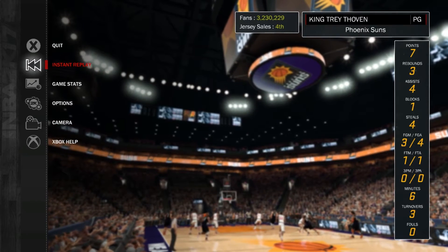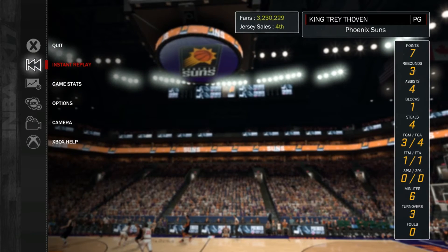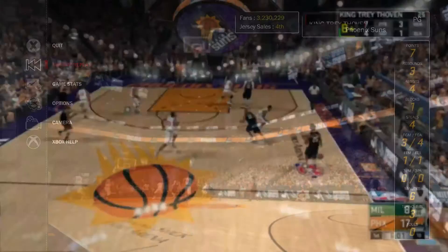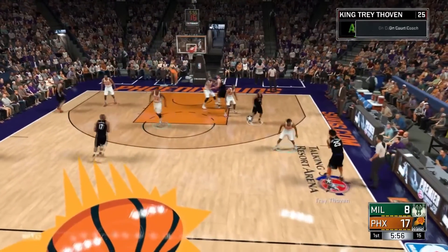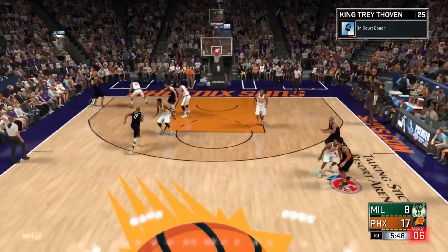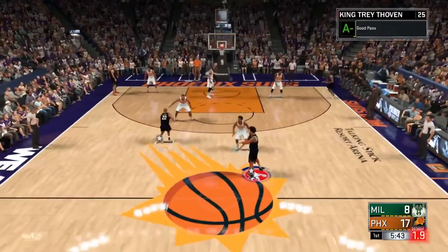Now I'm going to teach you guys how to get Flashy Passer. Like I said, it took me six quarters — twelve-minute quarters — to get it unlocked at Hall of Fame. This is the easiest badge in the game. Here's what you do: double tap B, call for it back, double tap B, call for it back. Just keep doing this — give me the ball, give me the ball back — it's that simple.